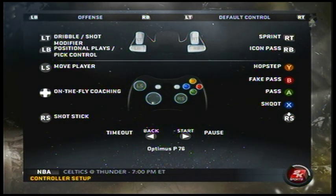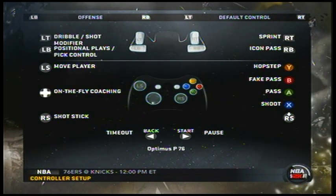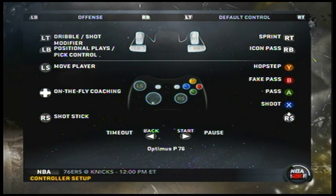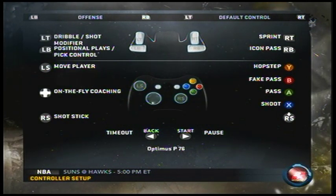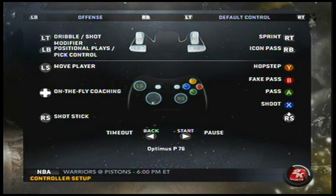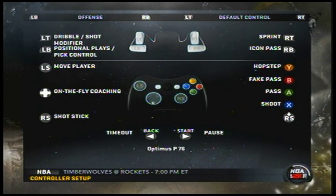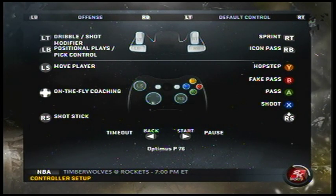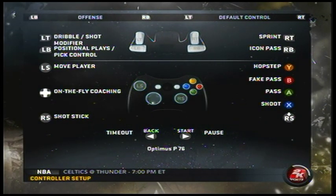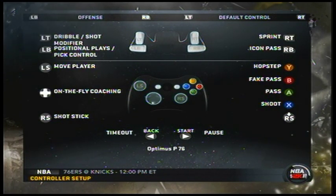I wanted to bring this segment to NBA Live players making the transition to 2K so you can find out more about the controls. Trust me, you're going to need the fake pass, the high step, and every single aspect when you get into the post. Every post move is executed with the right stick, and that's why a lot of players avoid the post — they don't want to get into that habit.